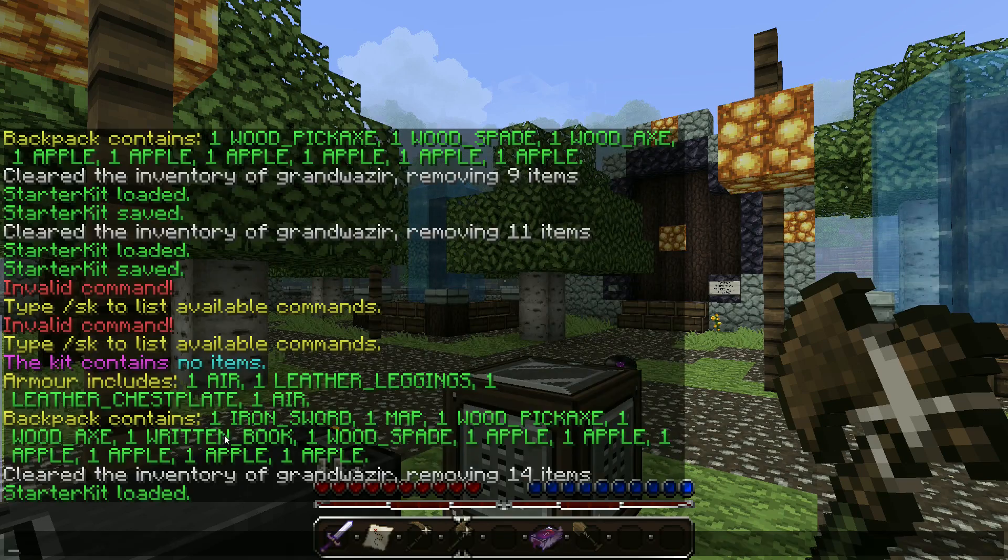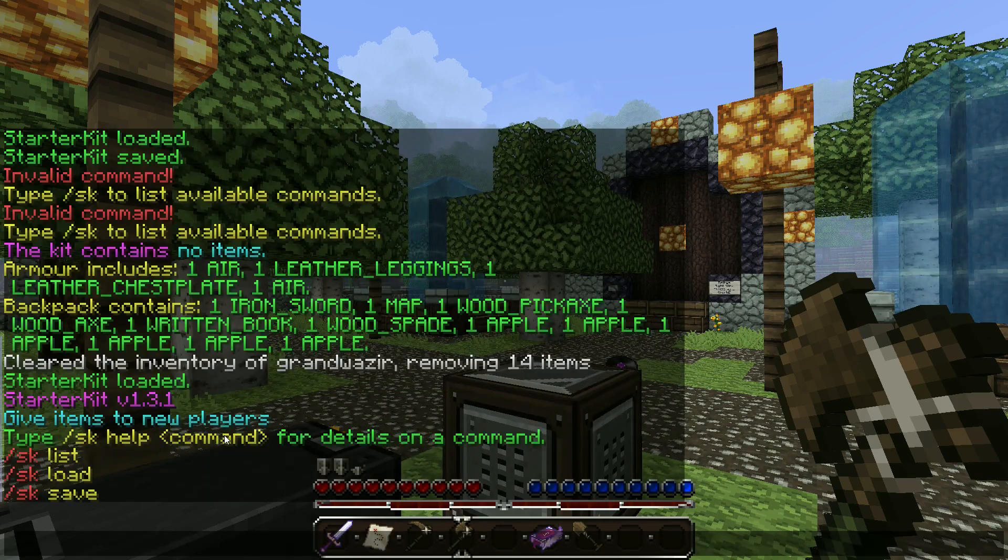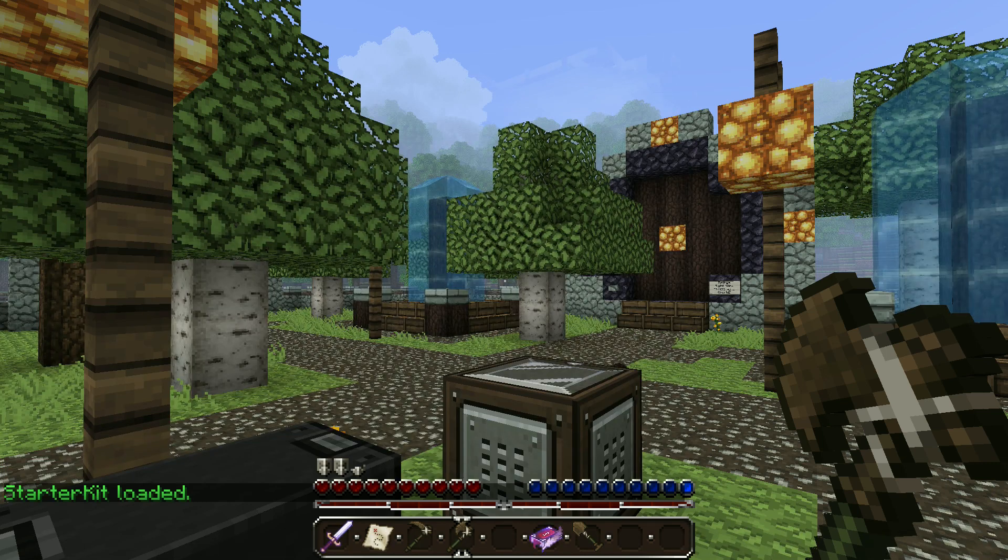The last thing I should explain is the SK load command. Normally you would not give this to players — players are automatically granted the kit the first time they join your server. It's not the first time they join the world, it's the first time they ever join your server. You can change this so you can grant a kit every single time someone dies, which is useful for servers with a particular game mode in mind. You do not need to give people SK load or SK save. By default, everyone will get the kit if they haven't joined the server before. So to test this when you're setting it up, use SK load. Don't just keep logging out and logging back in because you won't get the kit — you've already joined the server before you installed the plugin. That's a common problem that some people have.